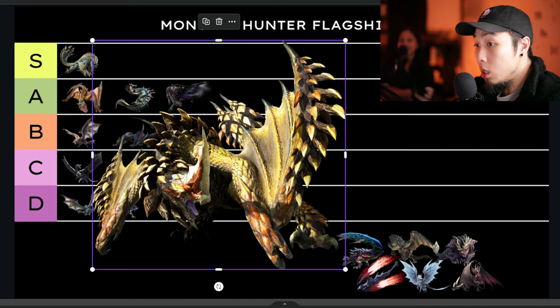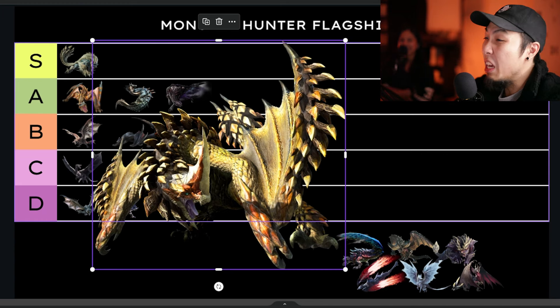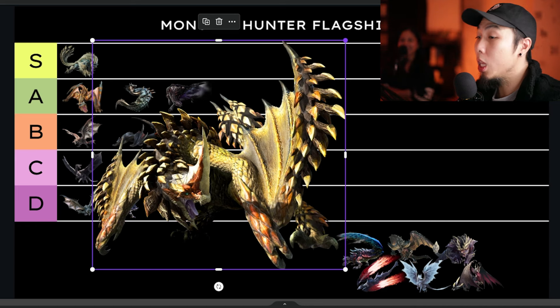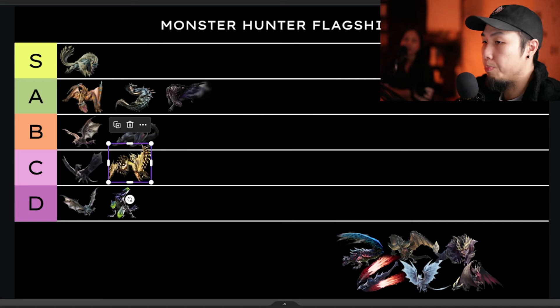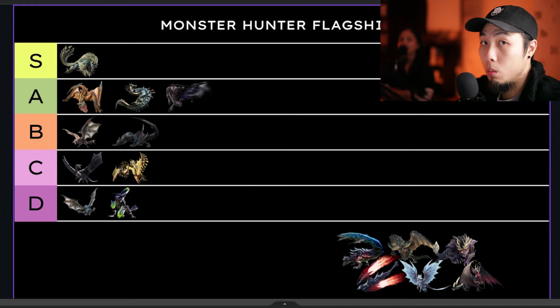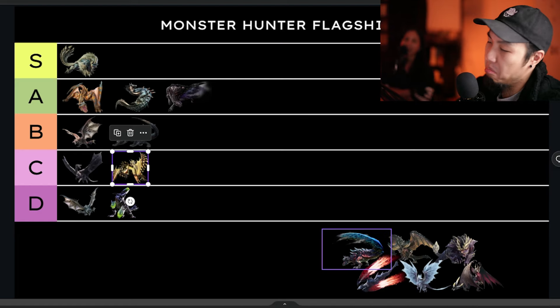Seregios — bellbottom Steve. I like his design, the whole pinecone aesthetic — it's actually a fantastic design. Music is meh, armor is meh. His hunt is a little annoying, especially in older games where he never comes down. They did make him a glass cannon though — not much health, easy to take down. His hammer mechanic where it changes is cool but not enough to bring him up. He goes in C.